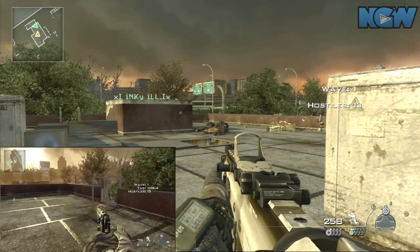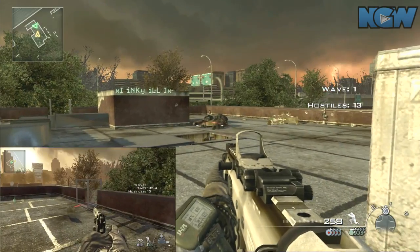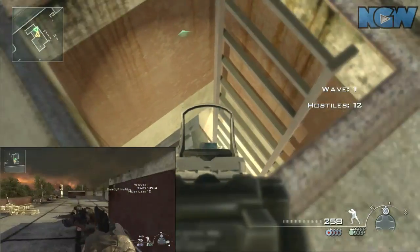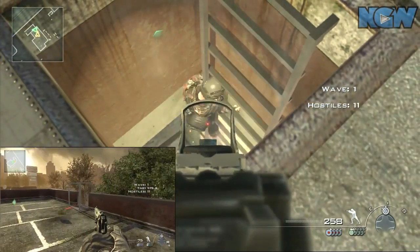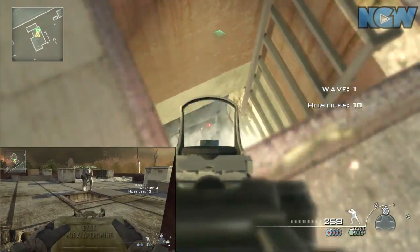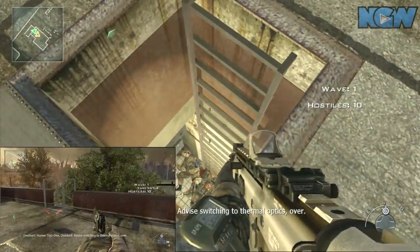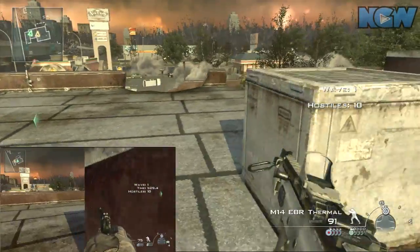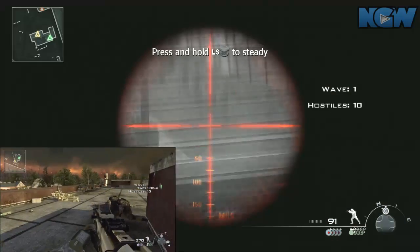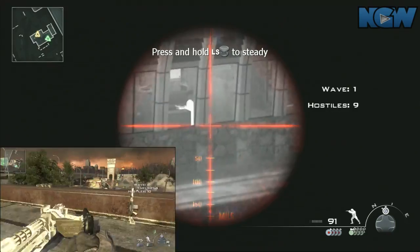Now you can't stay on top of the roof of this building for the entire thing, because in subsequent waves of guys there are helicopters and UAVs and all sorts of stuff that'll kill you from the air and will also take out your turrets really quickly. The turrets have health — the turrets can get shot up — so having them be inside the building is better.